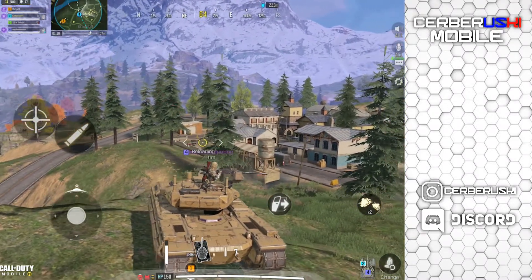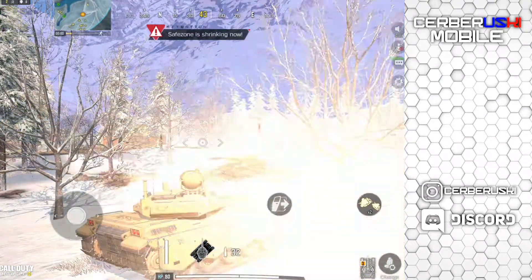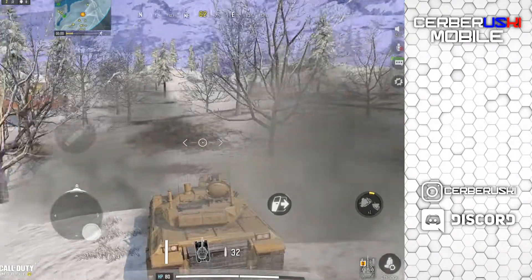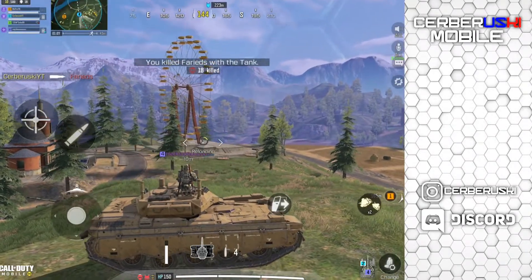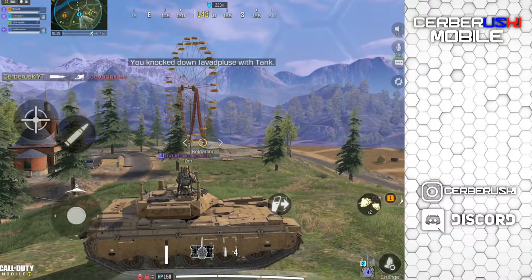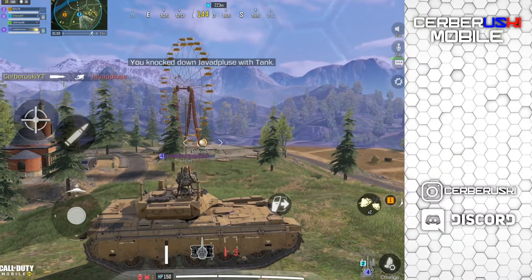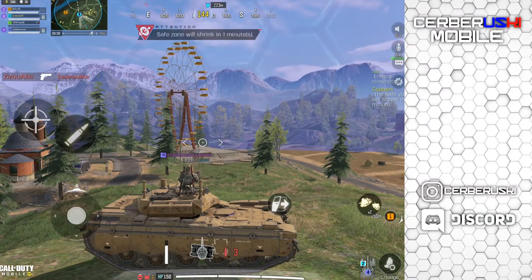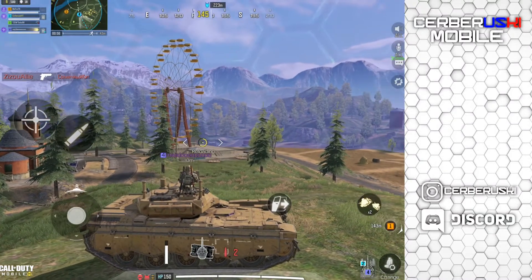Another thing to keep in mind when driving a tank is that you can shoot out two smoke clouds. For example, if you're on a hill and getting locked up by an FHJ and don't know where it's coming from, you want to back off from the fight. Throw down a smoke cloud and then back off behind cover where the FHJ won't be able to hit you.